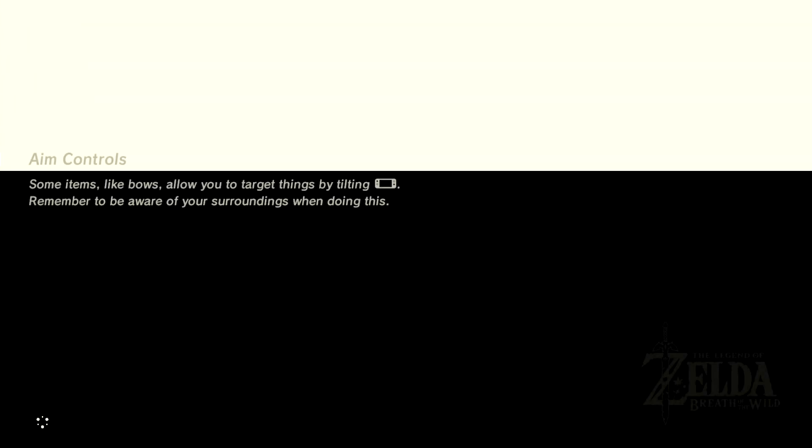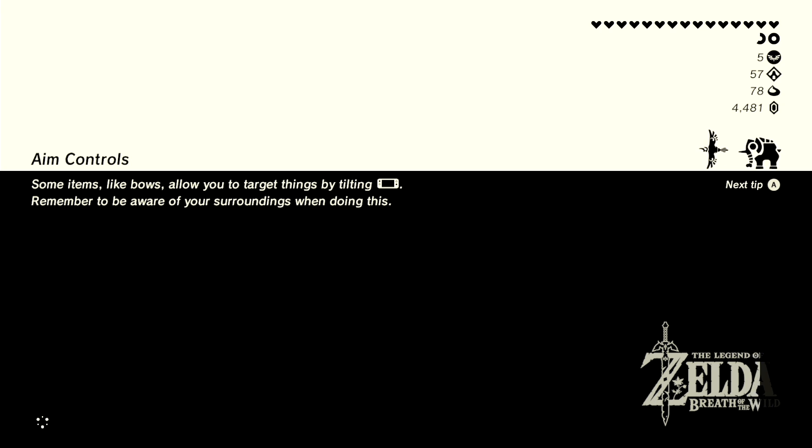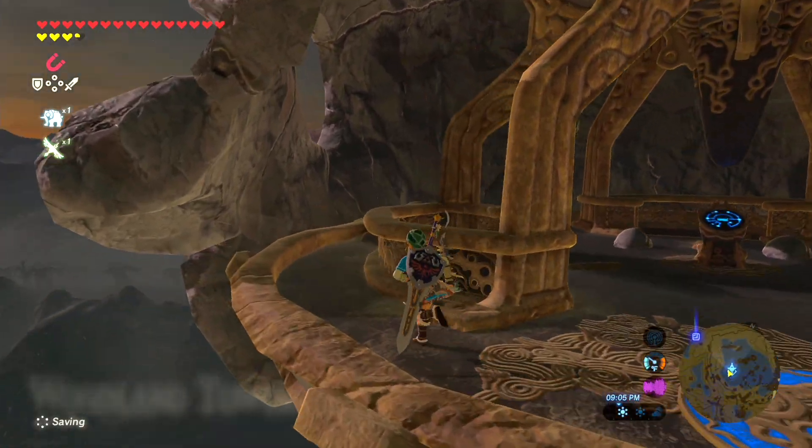Someone in the comments mentioned that there's a weapon on top of the skull thing on Woodland Tower. I believe it's just a Royal Claymore, which we have a bunch of already, but I'll go up there just to double-check and make sure it's not something better. Plus, it'll be good to show for you guys, and it probably does respawn every time there is a Blood Moon. So head back here to Woodland Tower and get yourself a free Royal Claymore — it's a really good weapon, so there's really no reason not to.